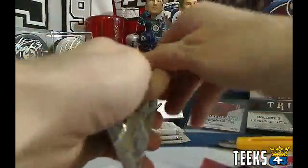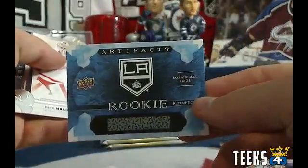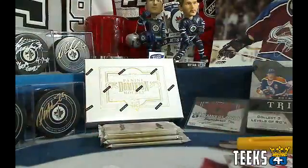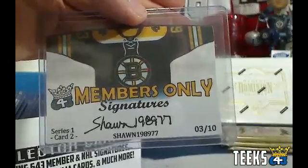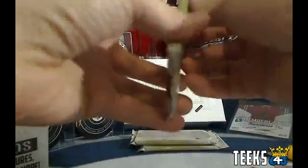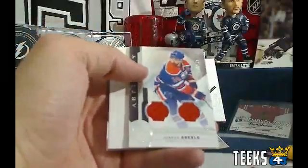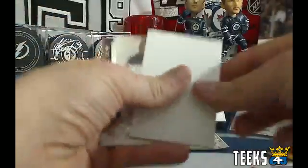We've got four packs to go. For the LA Kings, a rookie redemption — Charlie Hanna. We've got a nice hit for the Edmonton Oilers — Jack, numbered out of 125 — Jordan Eberle. Nice hit there.